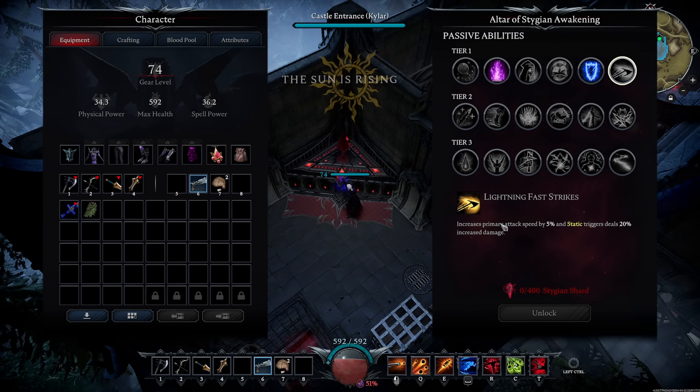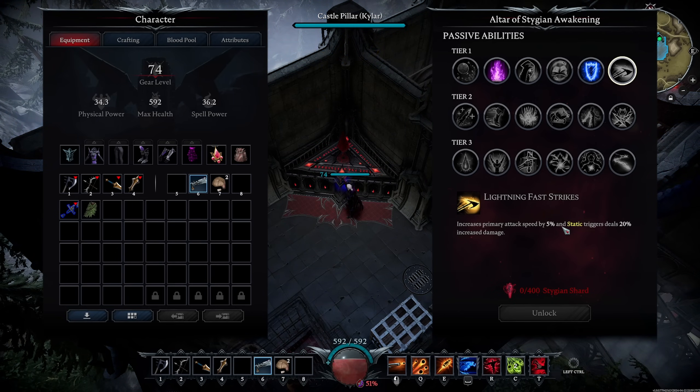Lightning Fast Strikes increases primary attack speed by 5% — just a flat attack speed buff — and static triggers deal 20% increased damage. That's a flat buff to static damage. Super, super strong.